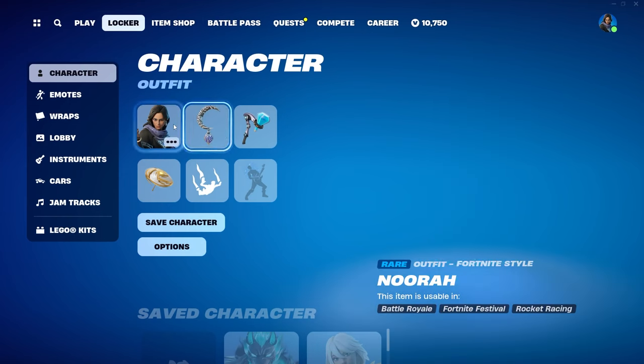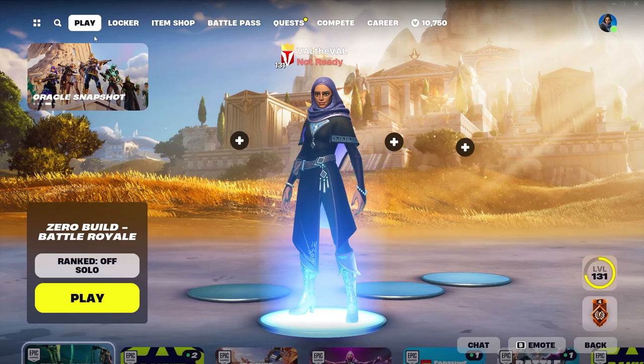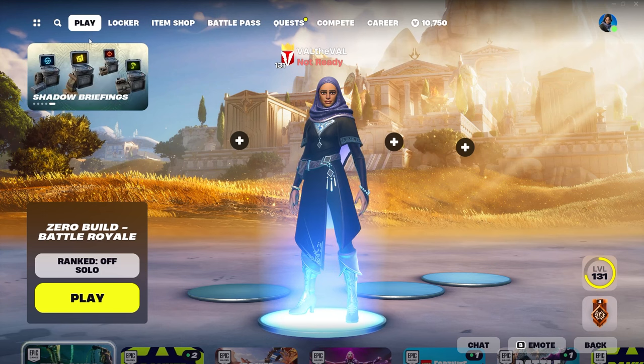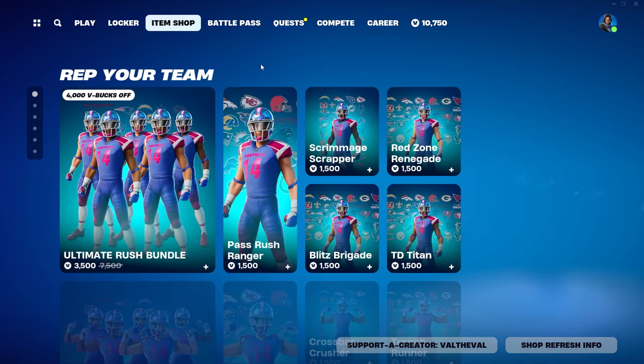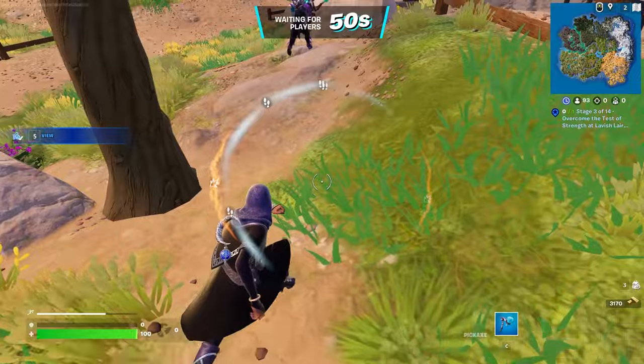There's also a back bling that comes with her called Lunar Lantern. I didn't see any pickaxes added, so it might just be the skins and the back blings for this set, and I believe they're also both going to be bundled together. But before we hop into the game — if you guys are new here, make sure to subscribe so you don't miss any future videos, and consider using code Val Laval in the Fortnite item shop.